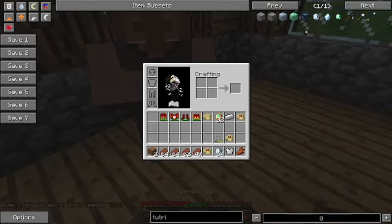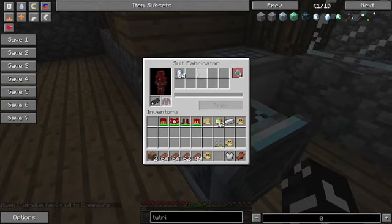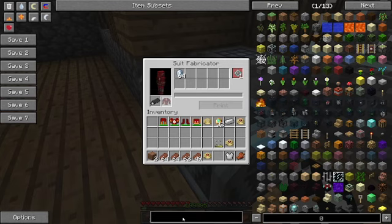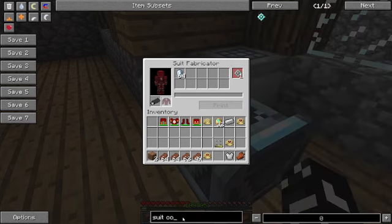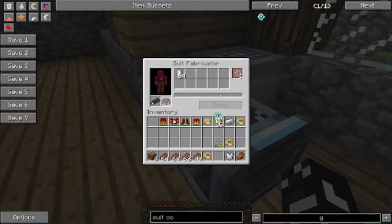Now you're gonna need 2 tridium gems and a suit core. The 2 tridium gems you can get from mining in the cave. For the suit core, you need diamonds, 2 tridium gems, and a titanium nugget.